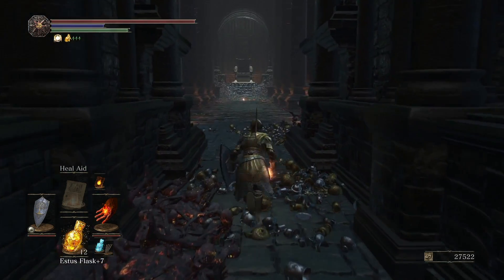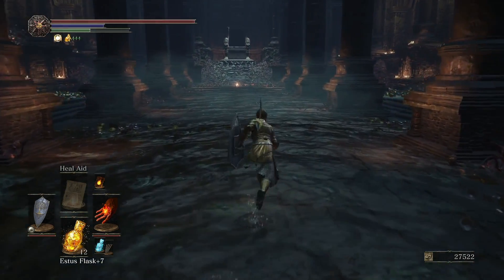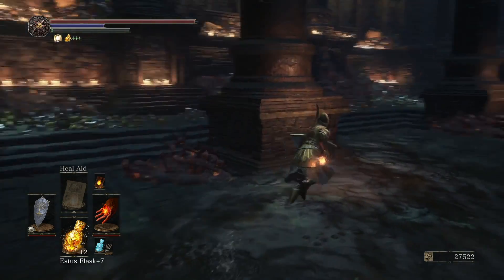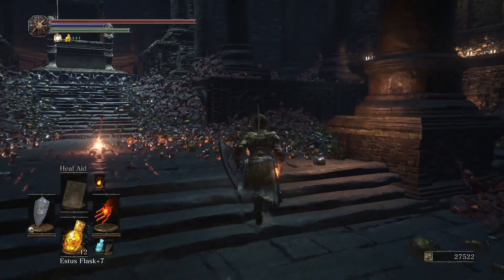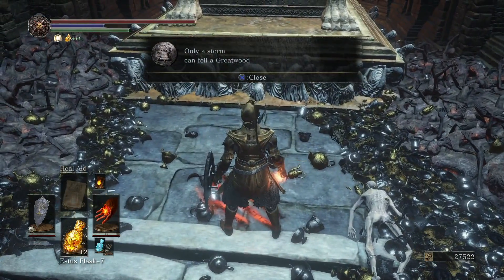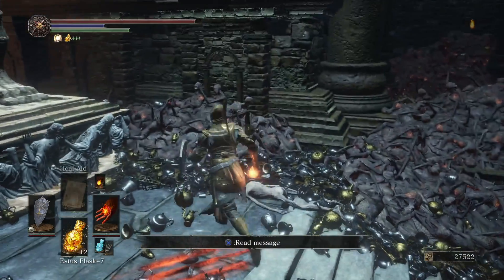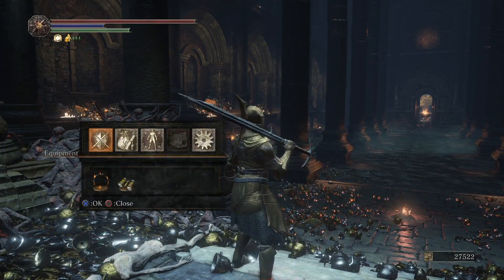Coming in here, this is Yhorm. I started fighting him and I wasn't doing really any damage — maybe 60s in damage — and he's a big guy with a big cleaver, just wailing on me. I happen to catch an item up here, and there's a little note that says 'only a storm can fell a great wood.' Picking up the item gives you this sword — this is called the Storm Ruler.